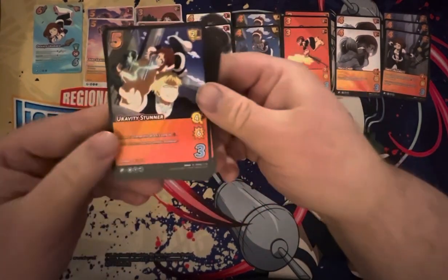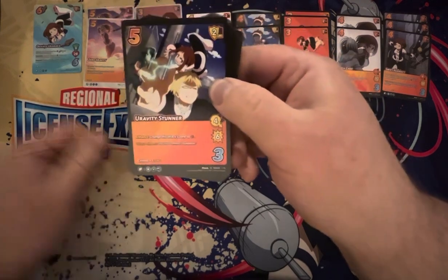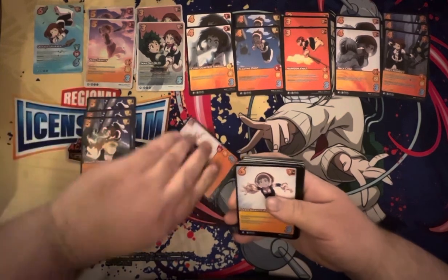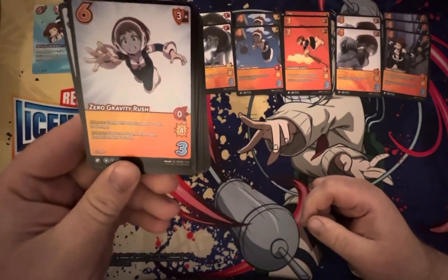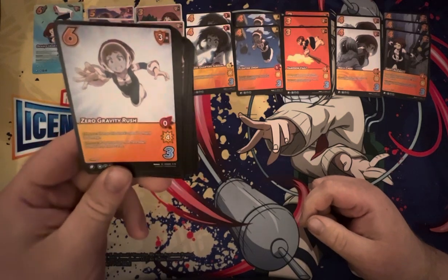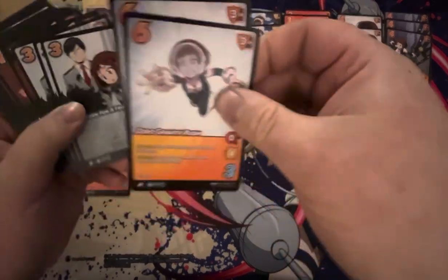Gravity Stunner — oh boy. 5-diff. Sets attack speed to match its damage. So if you use that ability to generate plus-3 damage, you can make this a 7-for-7 base. Enhance: if you have three or more face-downs, draw two. Dang. That's a pretty cool card. Two copies of that.